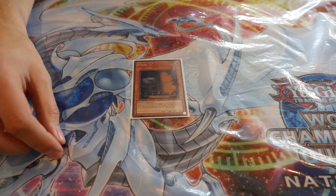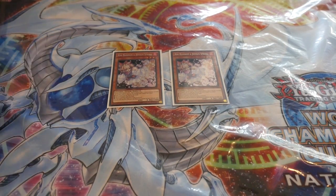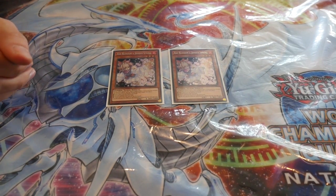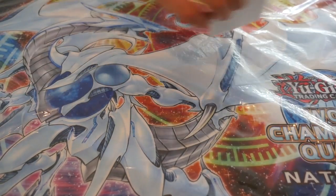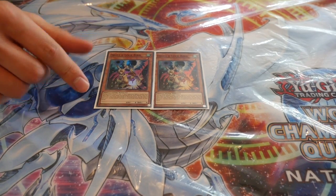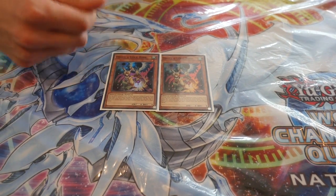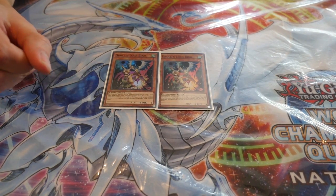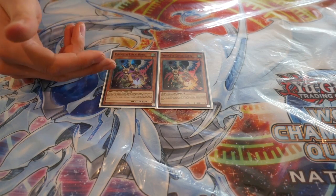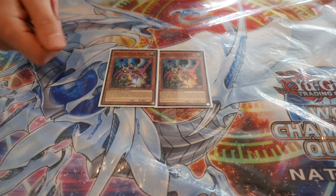Moving on to the hand traps — one Maxx C, that's all we can play. Two Ash Blossoms, only two because I didn't have access to the third, but you can absolutely play three. It really helped against Grass is Greener decks, and the Fire attribute is relevant for Ignimazood. Rounding off the monsters, two Droll & Lock Bird — I chose this over Ghost Ogre because unlike Ghost Ogre this can bring your opponent's turn to a halt against True Dracos, stops them continuing their searches, stops the Zodiac deck resolving the Fusion Sub combo. It was also really good in the mirror match — if your opponent plays a Fossil Dig or Terraforming and you drop this, you've essentially cut off their turn.